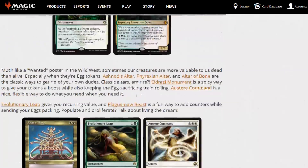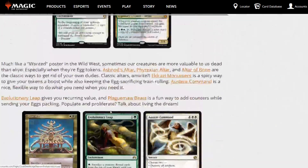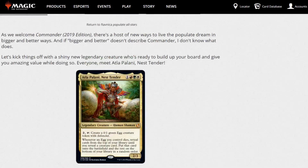Growing Ranks and Trostani have both been reprinted. Ulvenwald Tracker is actually on the Reserved List. Evolutionary Leap could easily go into this particular commander to give it a sacrifice outlet. The article also mentions some good ones like God-Sire and Tolsimir Wolfblood. There are plenty of ways to sacrifice your creatures quite efficiently for value.